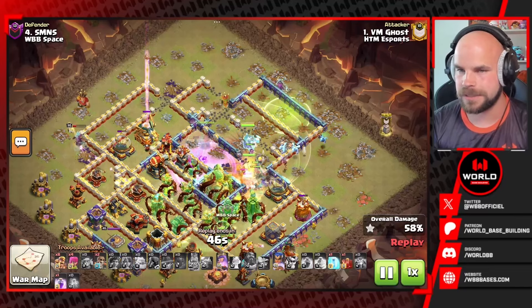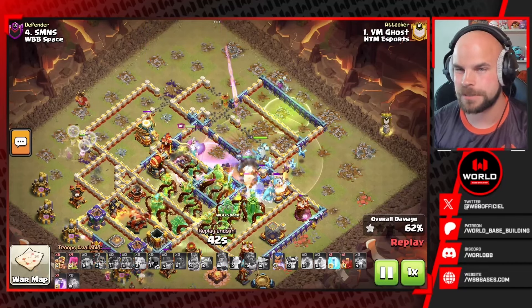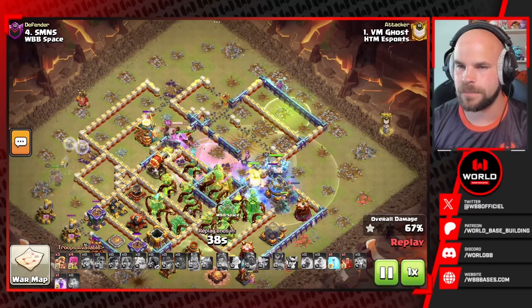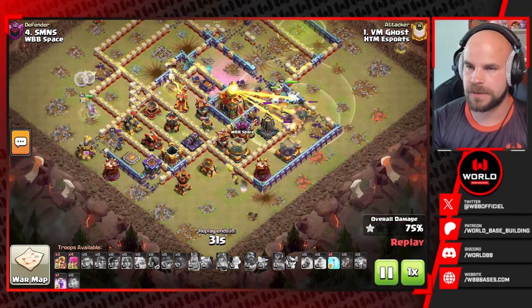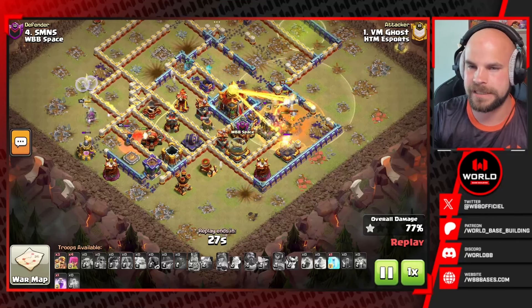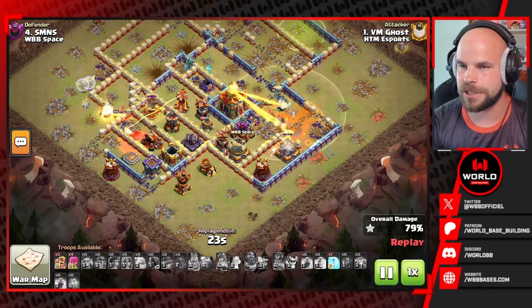It looks like he only has a few root riders left. Luckily, the few that remain are still somewhat healthy. The RC is still pushing through and will eventually take down the eagle, but the eagle continues to get more and more shots in. There's the RC's ability — down goes the eagle artillery finally. Then the overgrowth wears off, the poison gets tossed, and the town hall is doing a lot of damage. The barbarian king goes down to the phoenix.